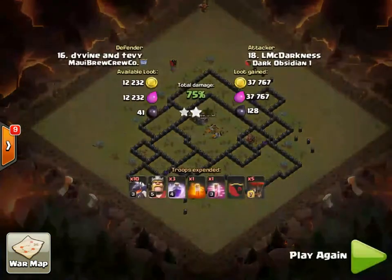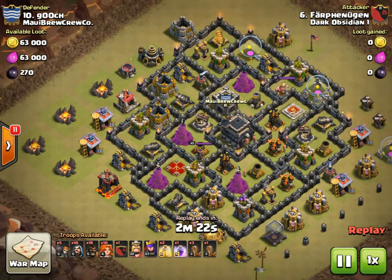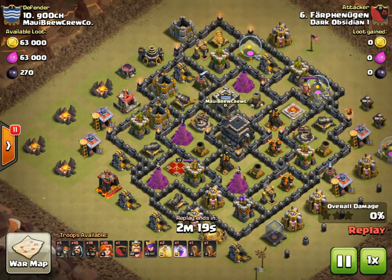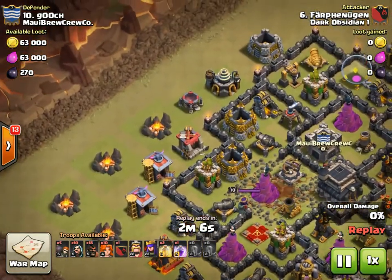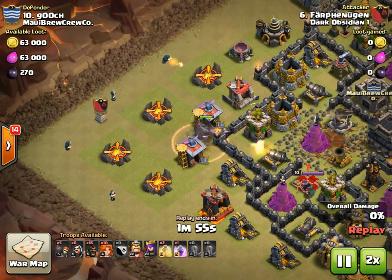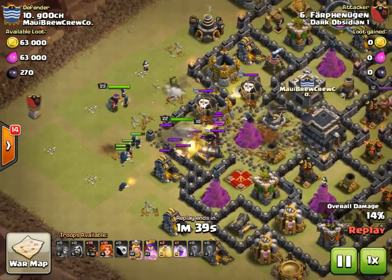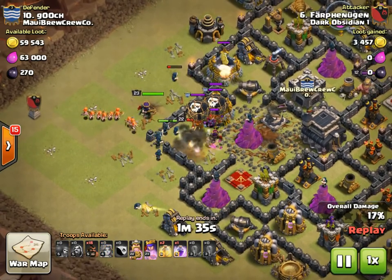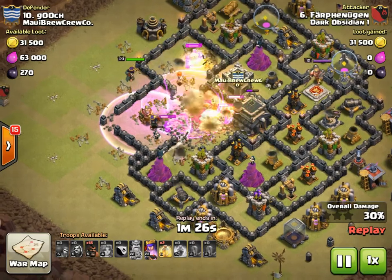Next one is number 10 — a Town Hall 9 — and I thought he did a very good job. He's one of our more upgraded Town Hall 9s so I definitely appreciate his heroes in war. He's gonna use a GoVaHo attack. He starts with his quakes to open up the base so the Valks can get through everything — really look at how much space he opens up with those four quakes. Then he comes over and starts with his kill squad: a golem, then wizards to create the funnel. Heroes and the box go in, then he starts sending his heroes, his Valks, and his CC troops.